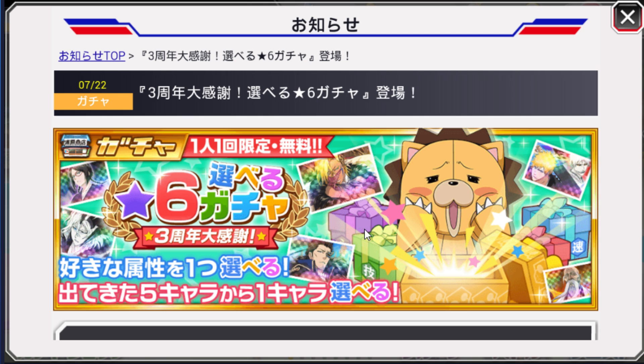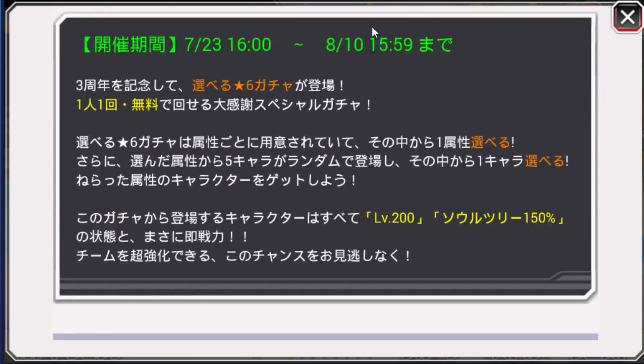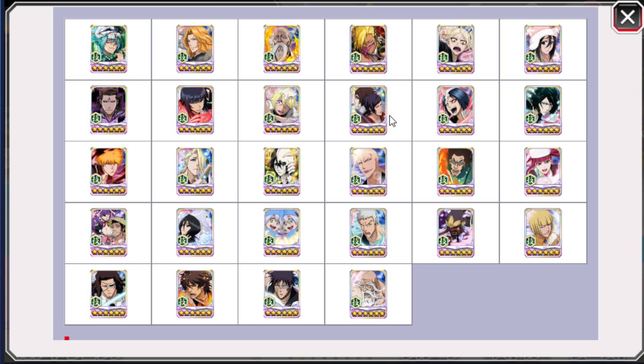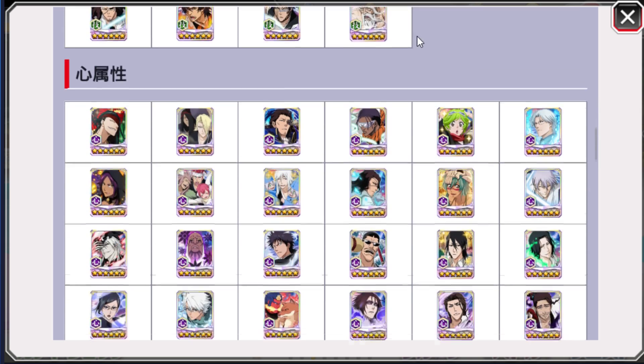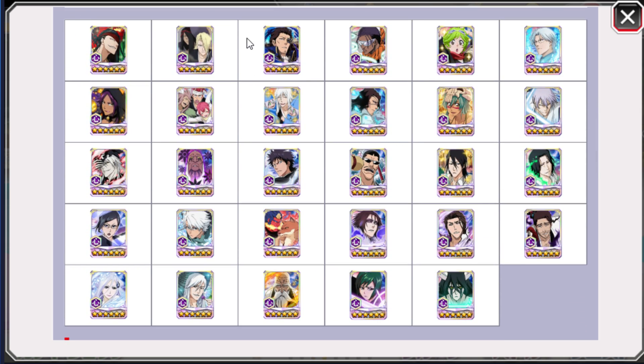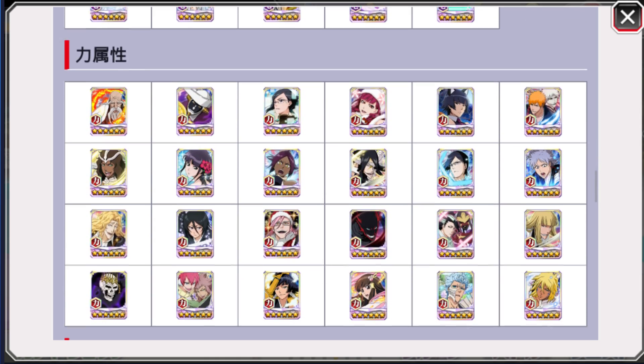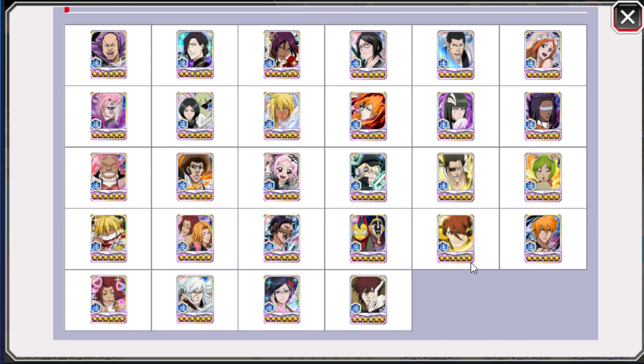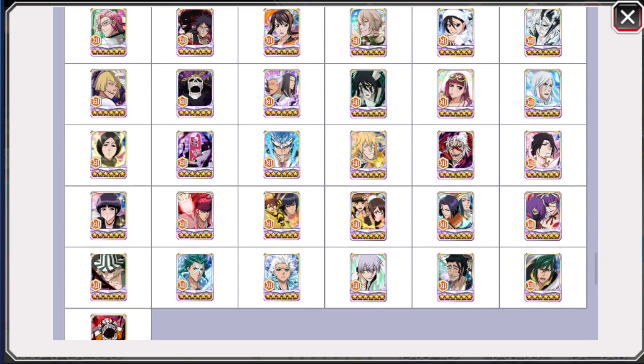Tomorrow I'll make a video going over all the characters and which one is the best to choose, but for now here is the screenshot so you guys can screenshot it and make up your mind. There is green, there is purple, there are white day characters, swimsuit characters — there's a lot of characters. There's red, tag team characters, Christmas characters, and blue.